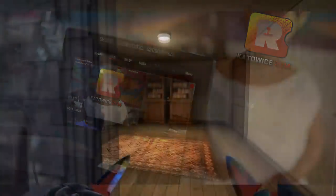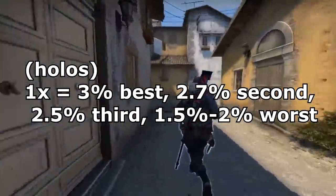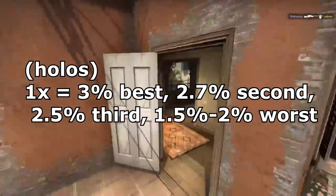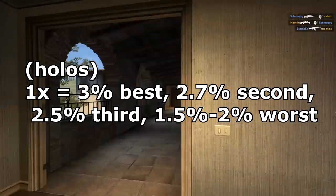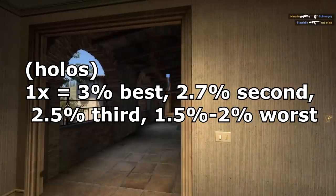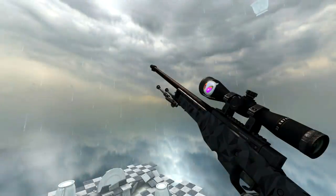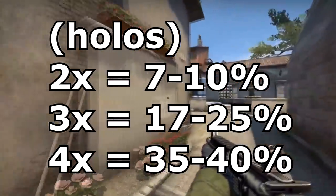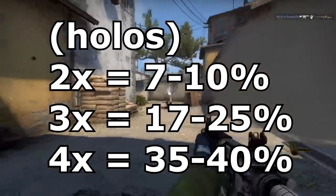Now let's move on to holos. For 1x holos on general skins in best position, you're going to go from around 2% for a non-holo to 3% for a holo as the max value. This will then decline to 2.7% for second position, 2.5% for third position, and around 1.5% to 2% for worst. On skins like the Graphite, a best position can get around 6% to 10% in some cases. For 2x holos, you're looking at 7% to 10% depending on positioning. 3x are going to be around 17% to 25%, and 4x are going to be around 30% to 45%, with levels of variance depending on skin, rarity, and positioning.